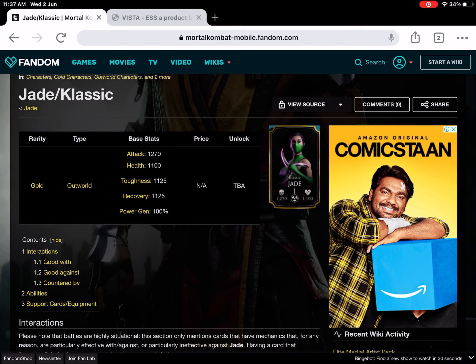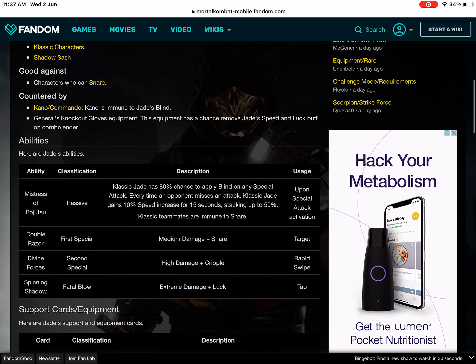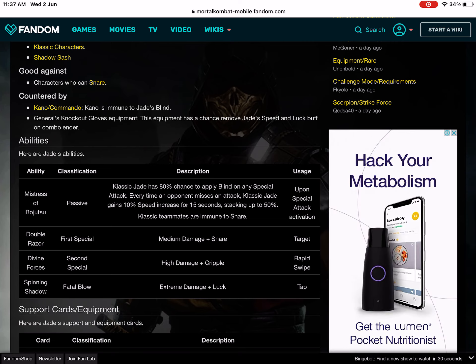The special attacks and powers are going to be similar to the other MK11 and Assassin Jade characters. You have the Mistress of Bujitsu, the Double Razor, the Divine Forces, and the Spinning Shadow which is a fatal blow. The second special attack is Divine Forces and the first special attack is Double Razor. And as for the passive — classic Jade has an 80% chance to apply blind on any special attack.